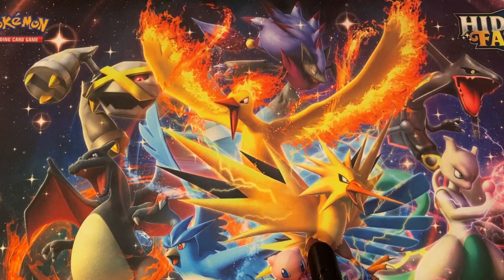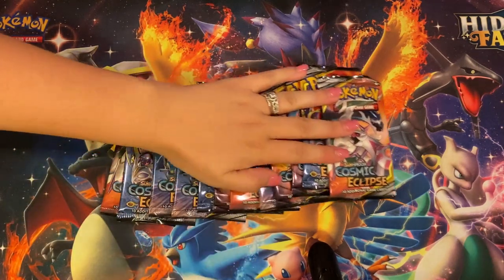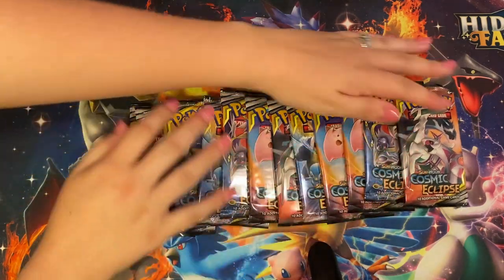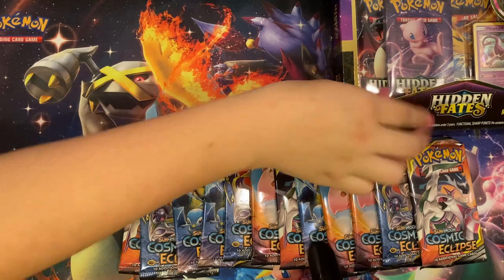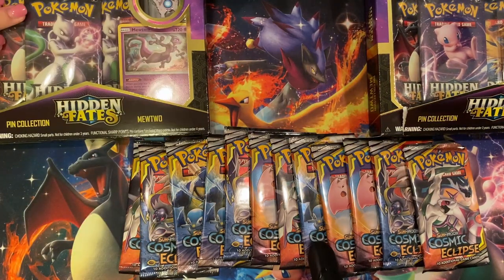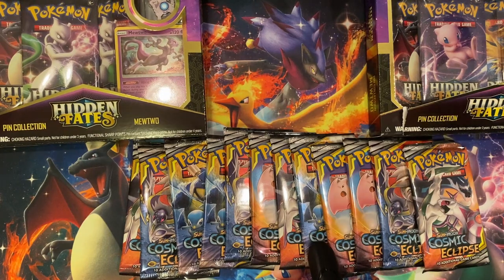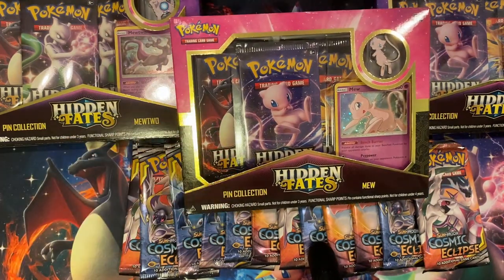Alright, let's see the first thing. So first, she got 12 individual packs - Cosmic Eclipse. And then she got me a Hidden Fates box - actually two of them. But as a surprise for the holidays, she pitched in and got me a third one. So I have 12 individual packs and three Hidden Fates boxes. Oh my Jesus. I think the wife did a pretty good job.